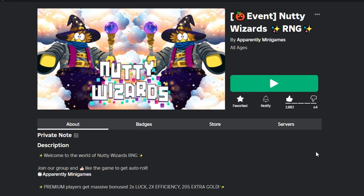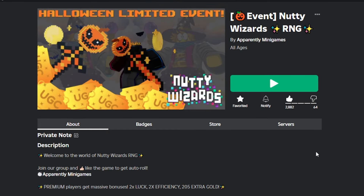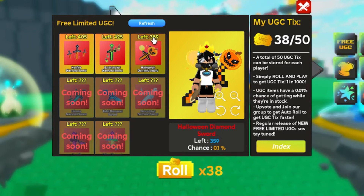To get the item, you can search the Nutty Wizards RNG game. For the game link, I put it in the description below. After logging into the game, you can click the UGC icon here to get information on how to get the item.